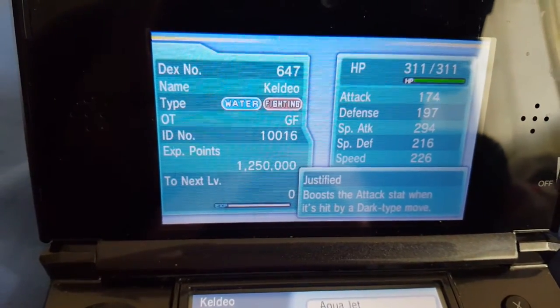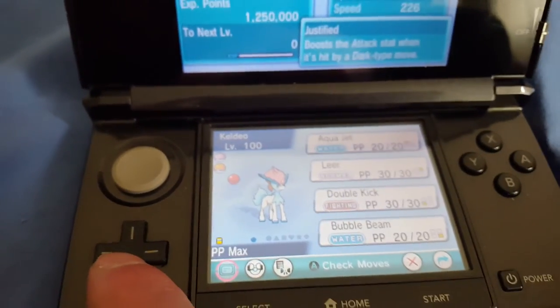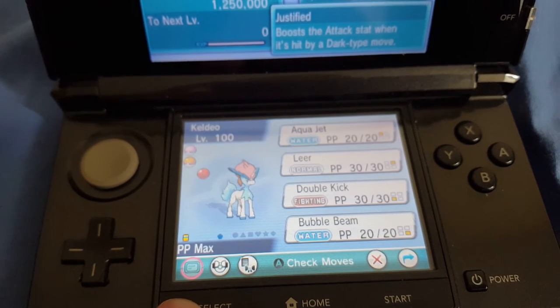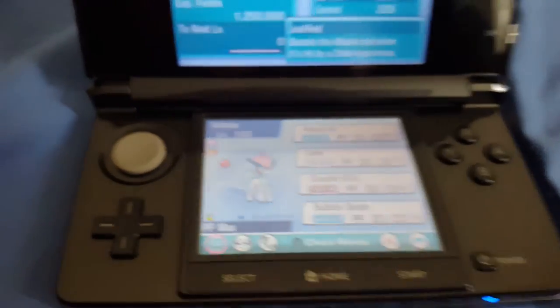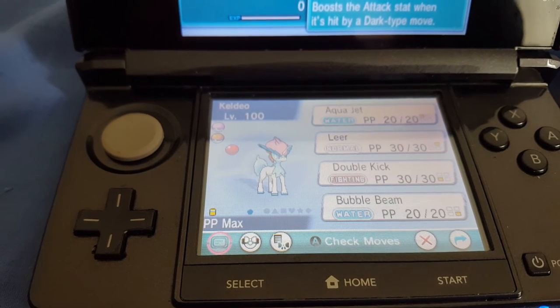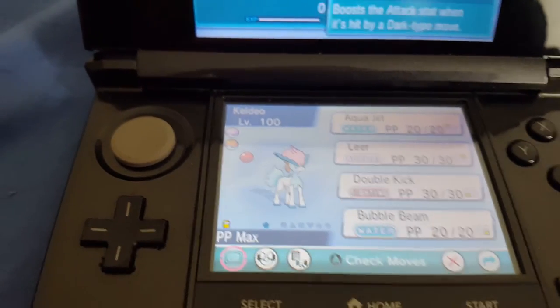And there you have it. It's got Justified — boosts Attack stat when hit with a Dark type move — and it's got a PP Max. It's also got Aqua Jet, Leer, Double Kick, and Bubble Beam. So the moves aren't spectacular or anything. It also comes in... I can't remember what the ball's called — it's that red one. I'll try and remember and tell you in the next video. It's just like a luxury ball or something like that.